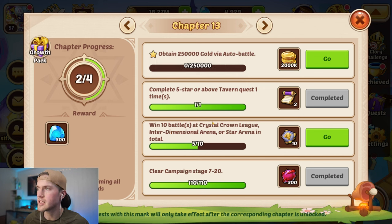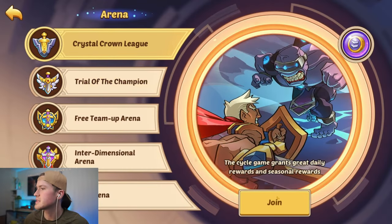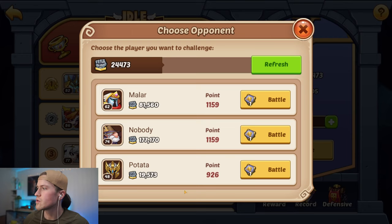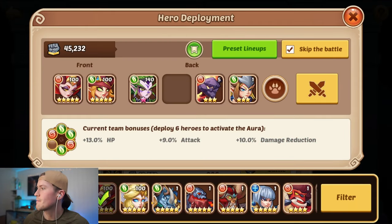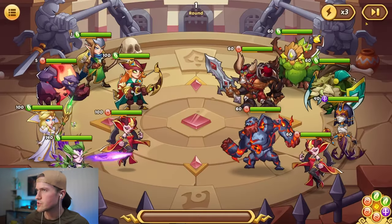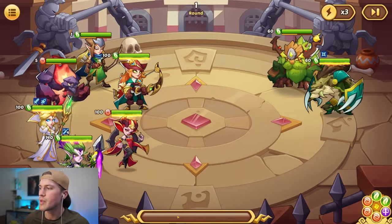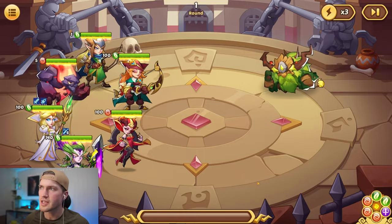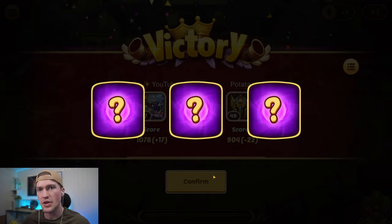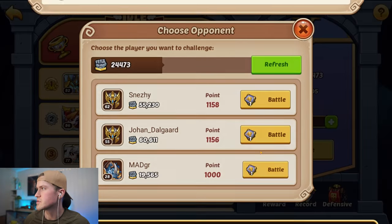Now we need to win 10 battles in the arena, so we go into Crystal Crown. To win a battle, check the combat power. We go into the battle and here you can add the monster — I will show you how the monster looks. There is a progress bar at the bottom; after rounds it will fill up, and when it is full your monster will attack. The lion gives your units a shield and attacks the enemies. We kind of owned this guy so we didn't get to see the monster in action.